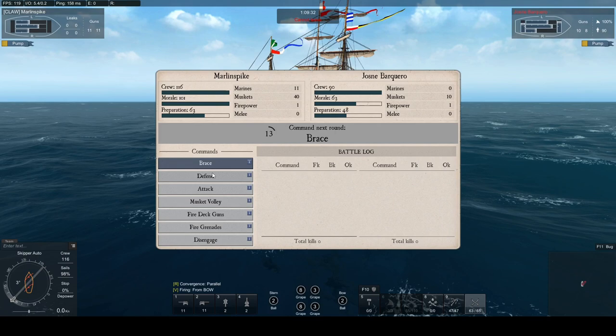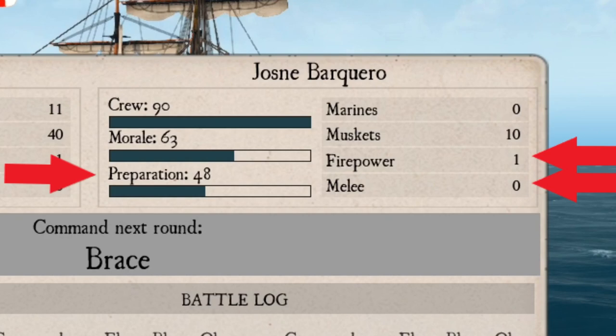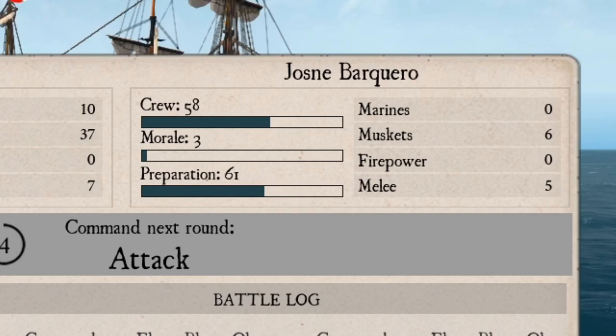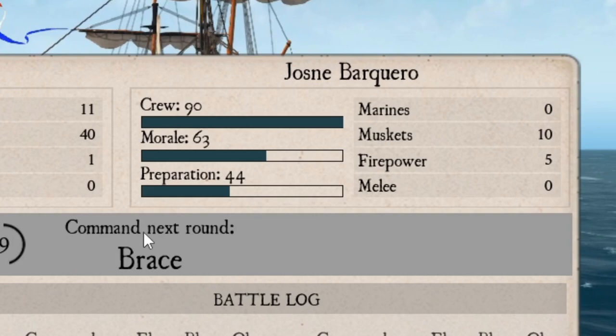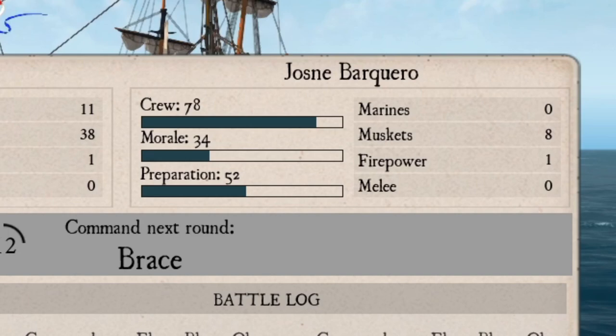To win you have to correctly anticipate what the next enemy command is. To do that you need to watch three things: Preparation, Firepower, and Melee. You are looking for a change in these three things during the countdown which tells you what is happening next. If Firepower is zero and Melee is a smaller number, the enemy is defending — do not attack. If Firepower is zero and Melee is a bigger number, the enemy is attacking — you must defend. If you see Preparation go down and Firepower is a smaller number, the enemy is firing grenades or muskets. If Preparation goes down and Firepower is a bigger number, the enemy is firing deck guns — you should brace. If you do not see Preparation change and Melee is zero, the enemy is bracing — you should attack.